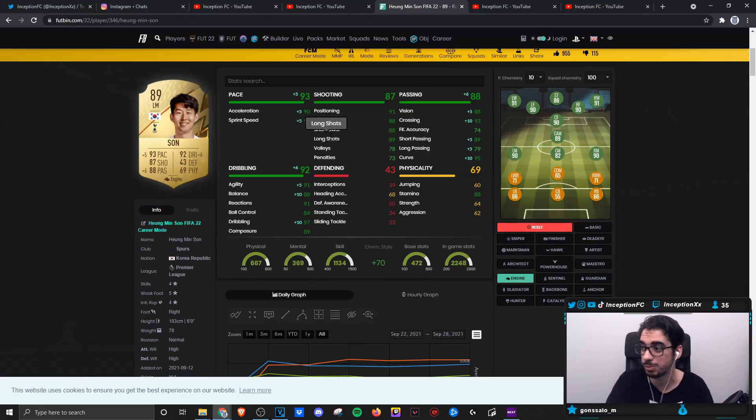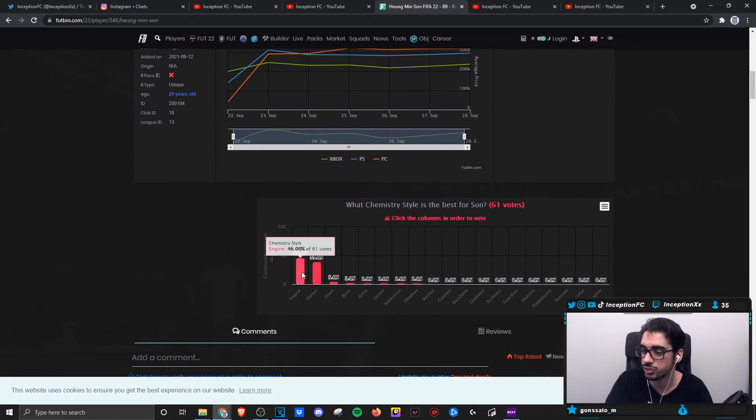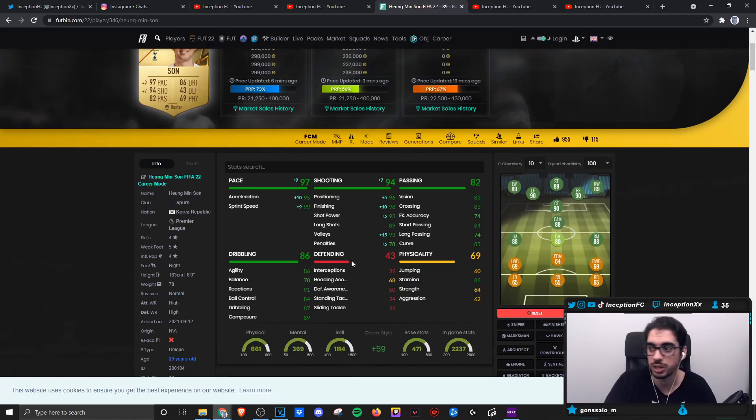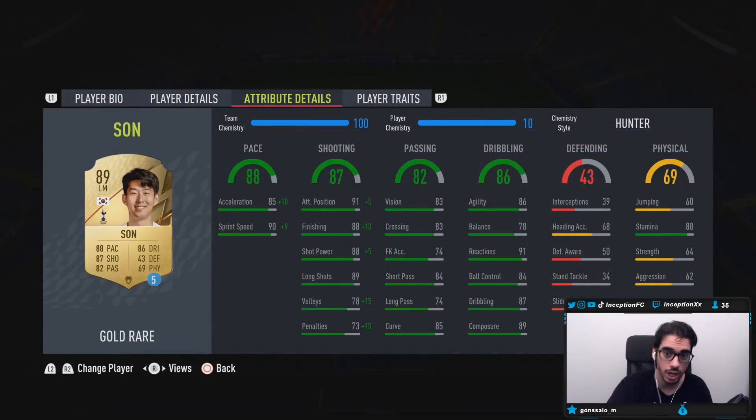Base card stats for shooting are good for the meta of the game nowadays with really good passing stats. People are deciding between either the engine or the hunter — I don't think any choice would be the wrong choice, because the way these cards move nowadays with the dribbling stats, it's still pretty solid with base card stats, especially with Son. He does have a unique body type that we have to work with. We'll be experimenting with the hunter, but I'll let you guys know by the end if I would give him an engine chemistry style as well.